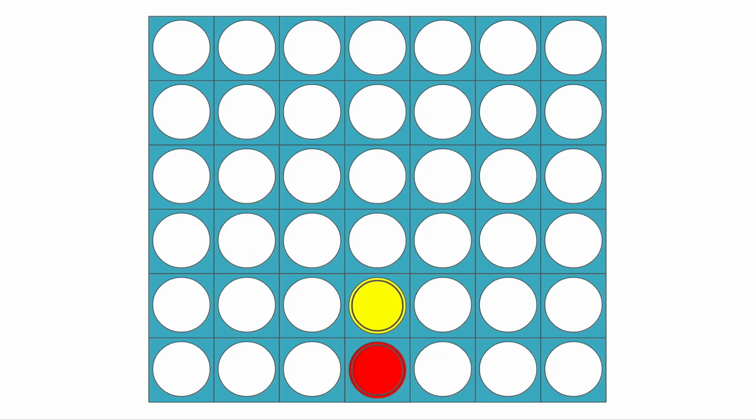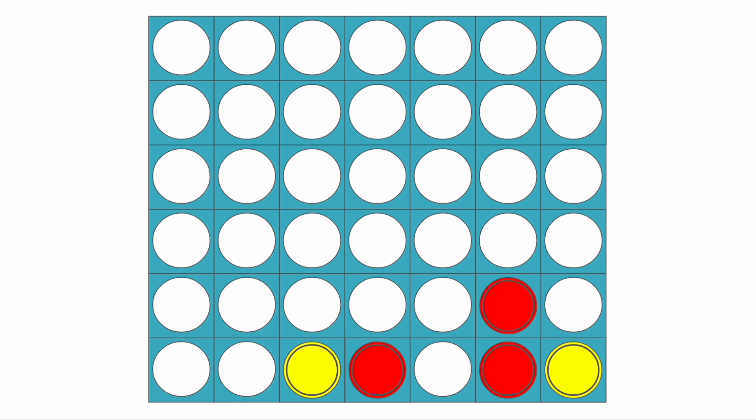Those are all the cases for this situation where yellow goes on top of red. Now I'm going to quickly show a few examples where yellow goes on the adjacent column. I think this is actually a better move for yellow because it's harder for red to play perfectly against it, in my opinion. Usually how this opening goes is red plays here, yellow plays there, and then red can play here. Everything that red has done so far is still optimal.